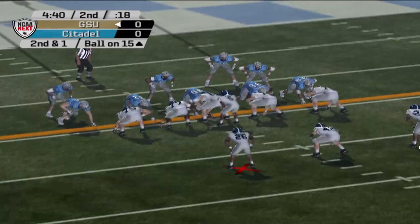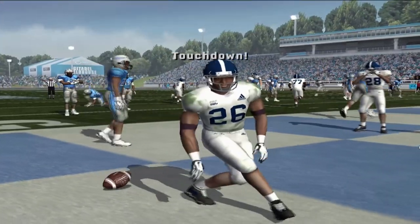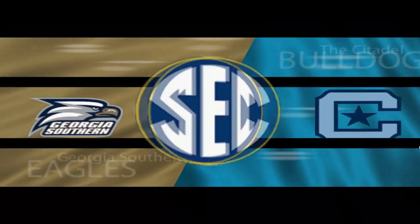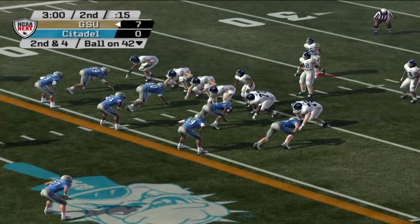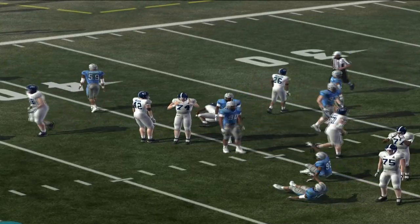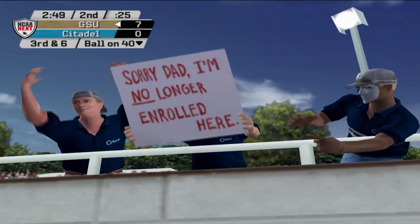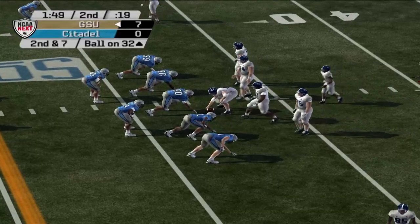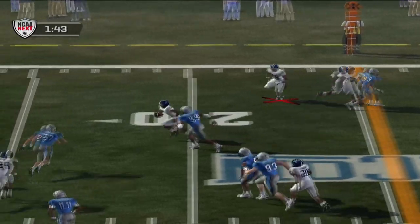Ikeda Woods pitches it out to his tailback Albert Minacci, and Minacci gets the goose egg off the scoreboard for both teams — here in the second quarter, this was the first score, so a defensive battle early. Both teams like to run the football and grind the clock, but neither team has been finishing their drives just yet.